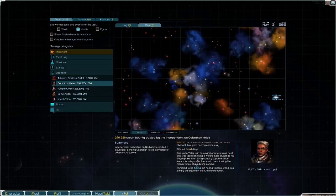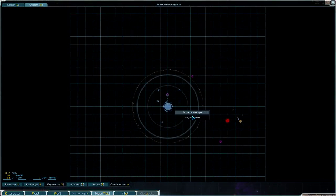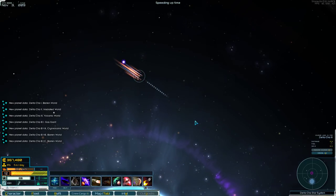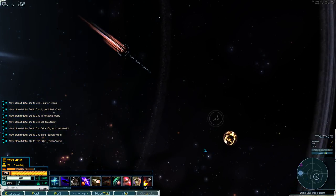Aurora-class cruiser, hiding near a Volcanic World. Barren. Irradiated. I think this is it. Should be coming out to meet us any minute now, if he's here.